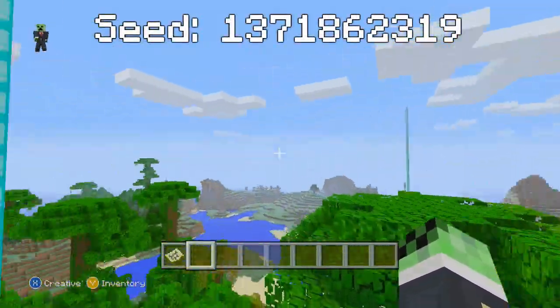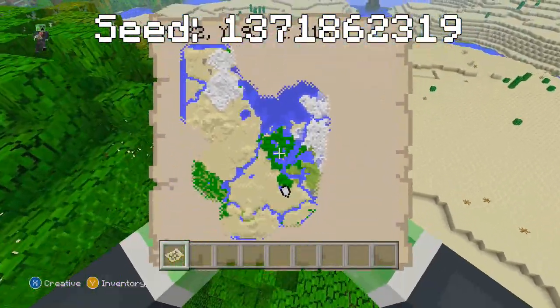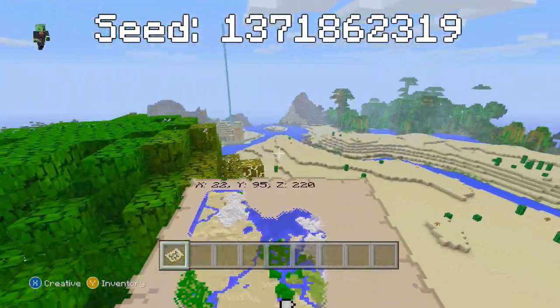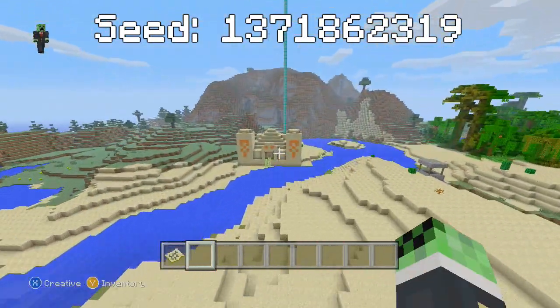So this is basically where you spawn — I'll get the coordinates up now. You spawn inside of a jungle biome and right off the bat you have a desert temple here, so let's go ahead and check it out.